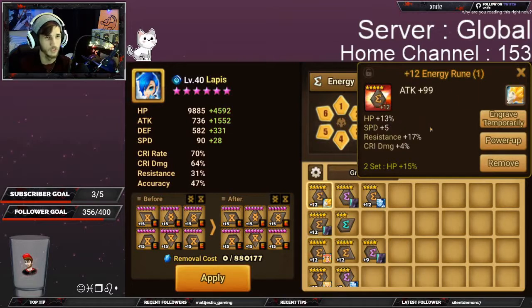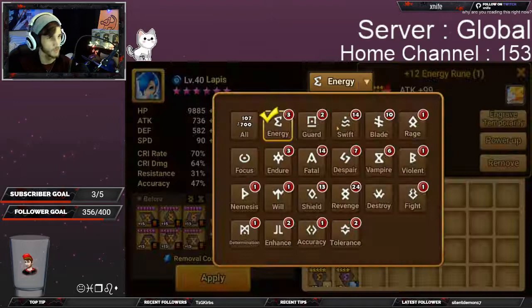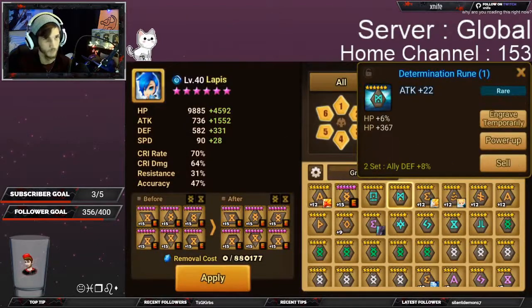If we look deeper at this rune here, you see there is an empty space. Some runes will have a substat called an innate stat — this one actually has an innate stat of resistance 5%. This is a rare phenomenon that happens on some runes and you cannot add it. If it doesn't come when the rune drops, you're not going to have it.